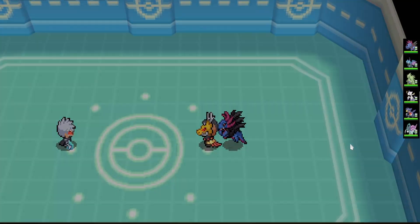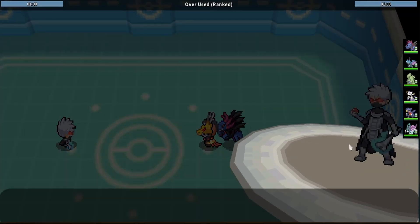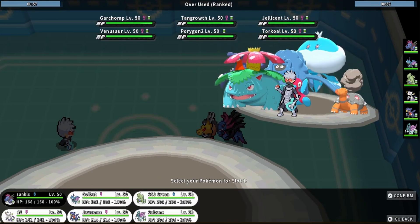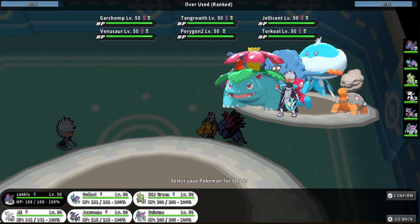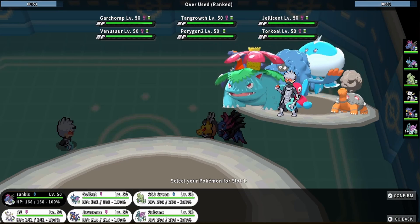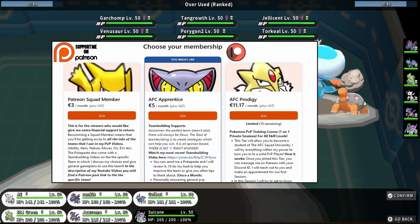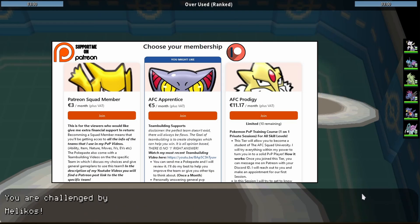I was going to try to win with Infernape considering that my Ninja's Scarf range — I would not come out. But Chlorophyll, what's going on here? Melicos — isn't he usually high ranking? That doesn't matter still.